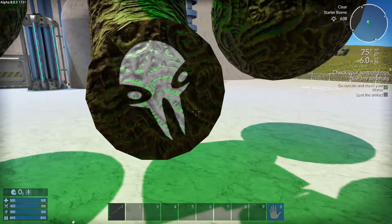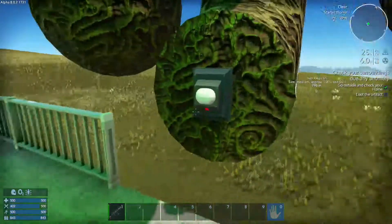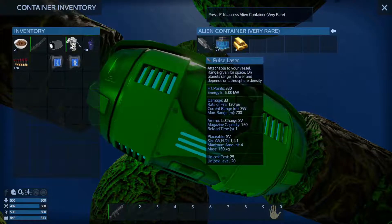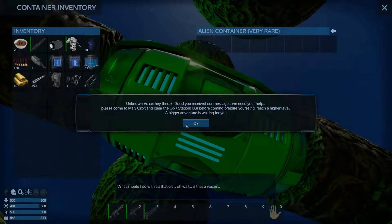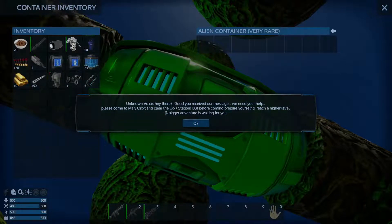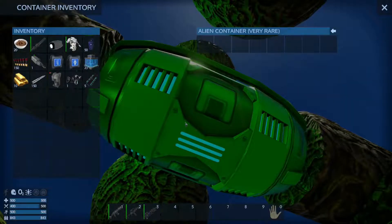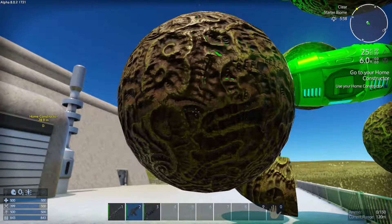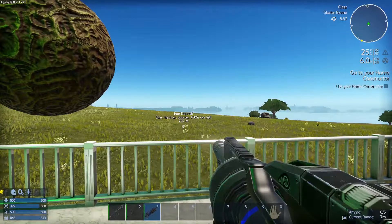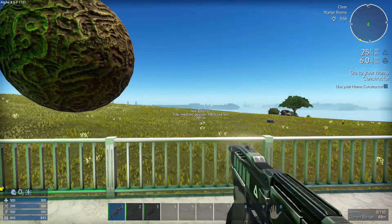It's weird, but I like how these guys set up a sensor just so it would glow when I get close to it. Why did they give me these? Hey there - good, you received our message, we need your help. Please come to orbit and clear the EX7 station, but before coming prepare yourself and reach a higher level - bigger adventure is waiting for you. So they put this here for me. Did they just give me guns? I think they just gave me guns!